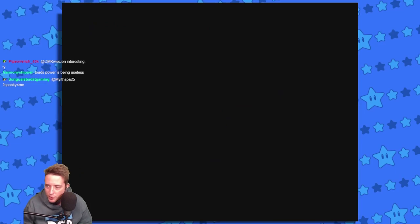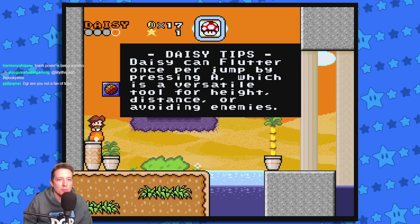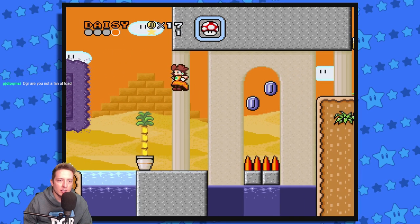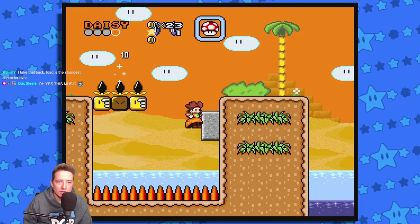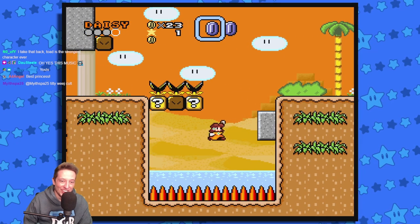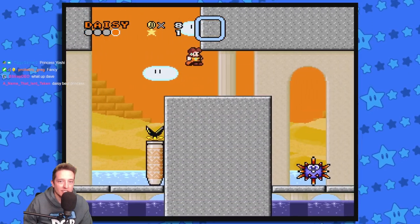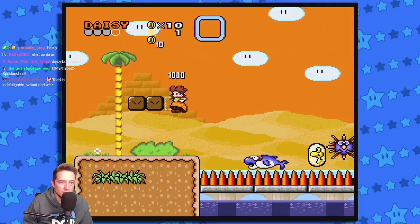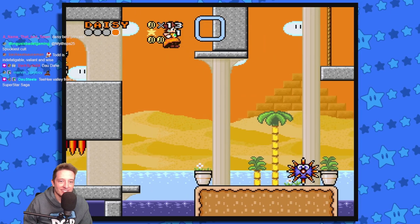We found how to unlock Daisy! Daisy can flutter once per jump by pressing A, which is versatile for height, distance, or avoiding enemies. It kind of controls like Yoshi in a way. Look at tiny Daisy — I love it!